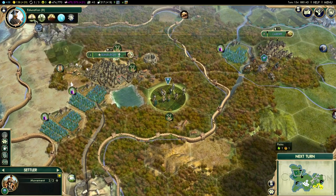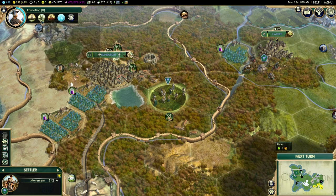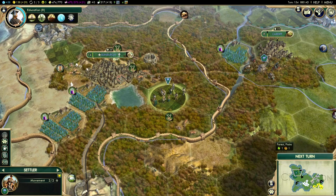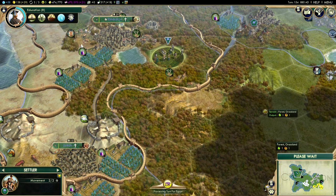We're going to be able to build universities, which gives us an extra two science from jungle tiles worked in the city. We will also be able to build Oxford University, but Oxford University needs to have a university in every city. So again, having a fifth city is just going to make that more expensive. Maybe we'll leave these guys until that's completed — it's probably the most sensible thing to do. I just don't want anybody to beat me to those two very important buildings for the scientific victory.